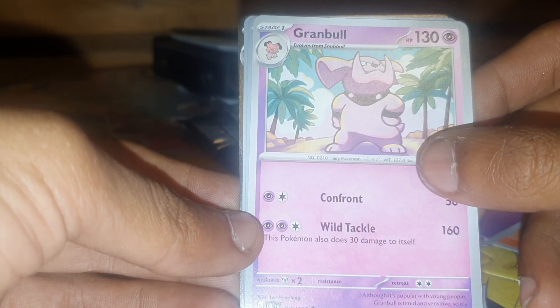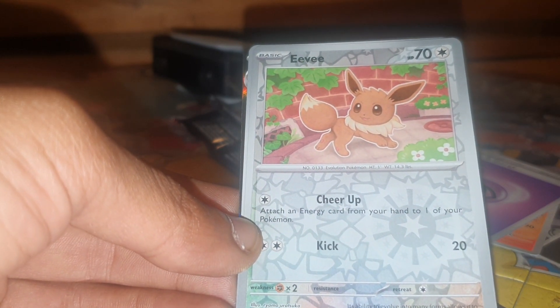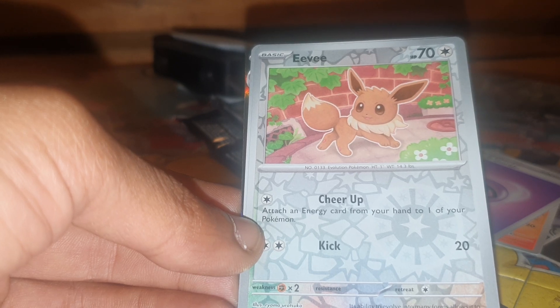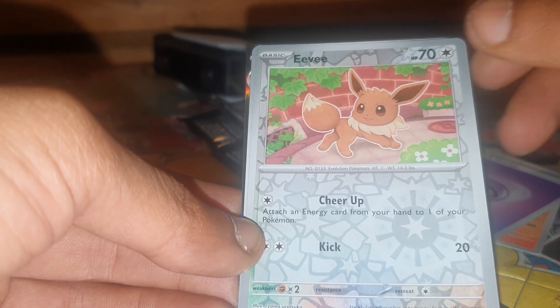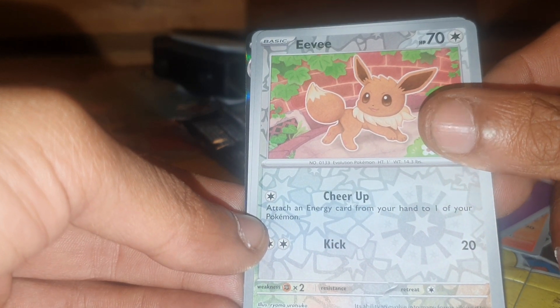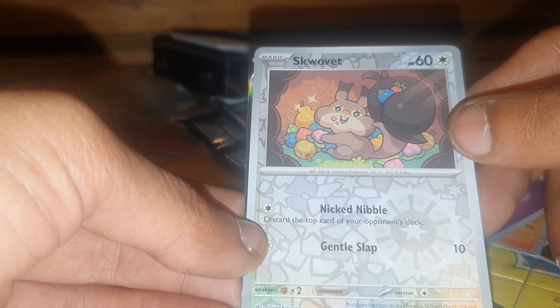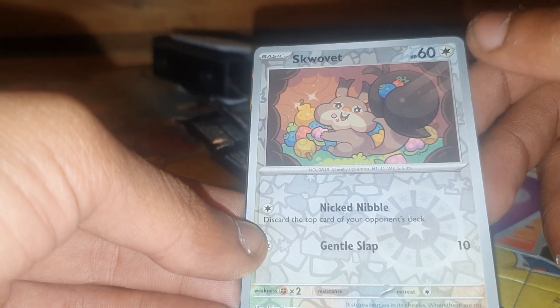Followed up by Grumpig: 130 health points, Psychic type Pokemon, Pokedex entry 210, a Fairy Pokemon, with moves Confront and Wild Tackle — 88 out of 197. Eevee up next with 70 health points, Normal type Pokemon from Generation 1, Pokedex entry 133, the Evolution Pokemon, with moves Cheer Up and Kick — 166 out of 197.